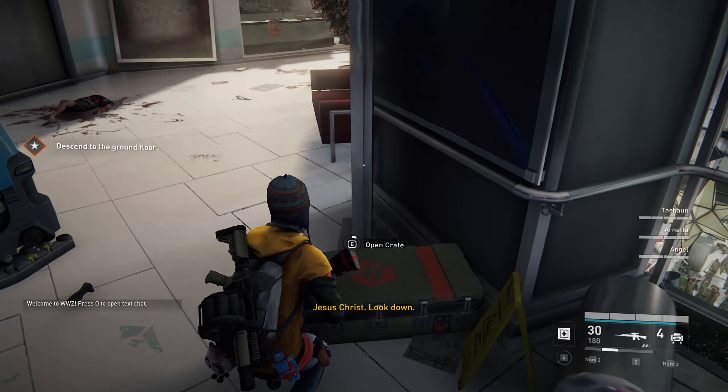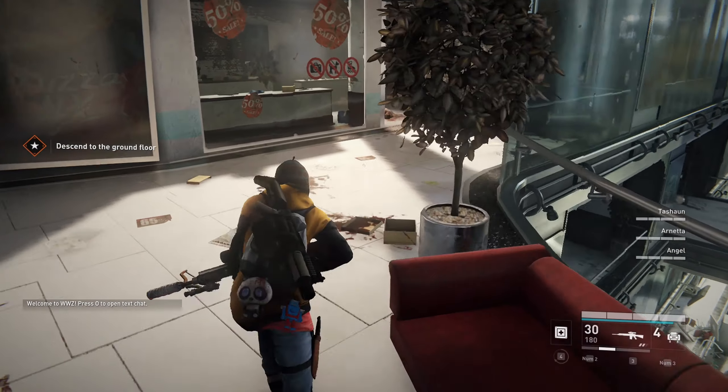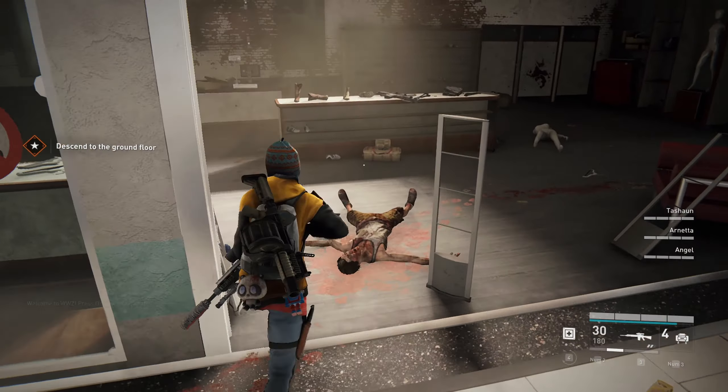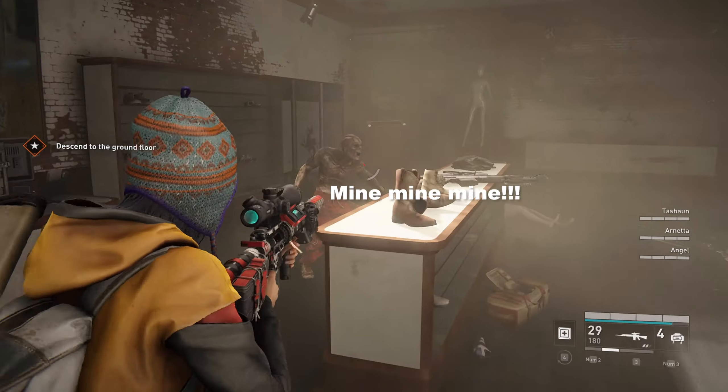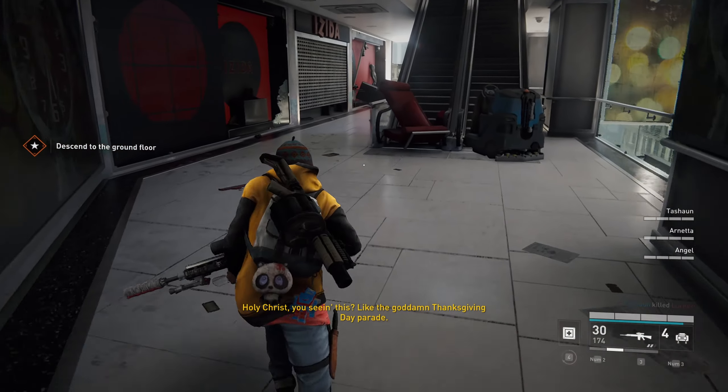After the elevator, we will head down to prepare for the first swarm attack, and here we will demonstrate why we need the claymores and how we can utilize them. For the tactic to work, you will need a minimum of eight claymores, meaning two supply bags.